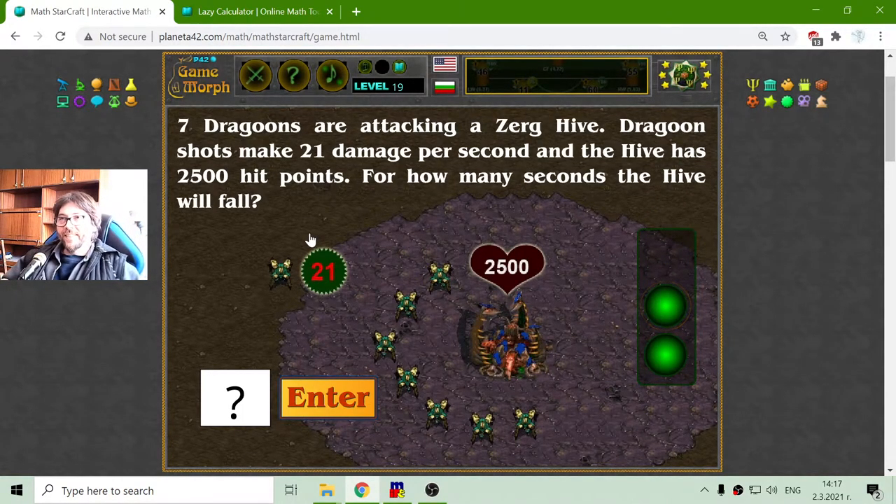The next conditional task: 7 Dragoons — a Protoss unit — are attacking a Zerg Hive. Dragoon shots make 21 damage per second and the Hive has 205,000 hit points. How many seconds will it take for the Hive to fall?